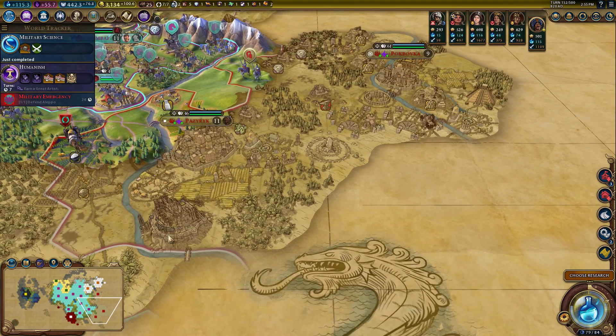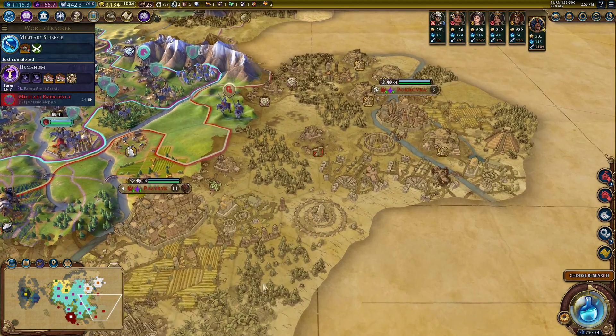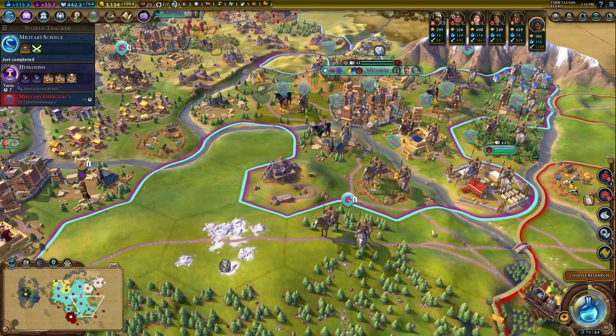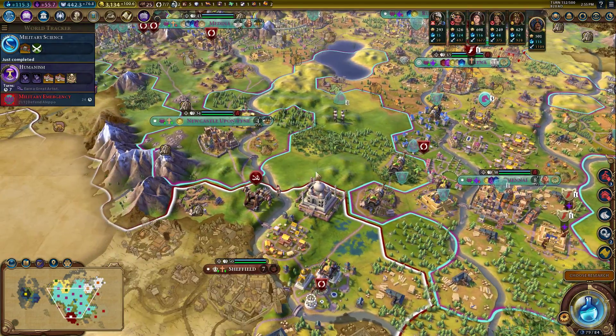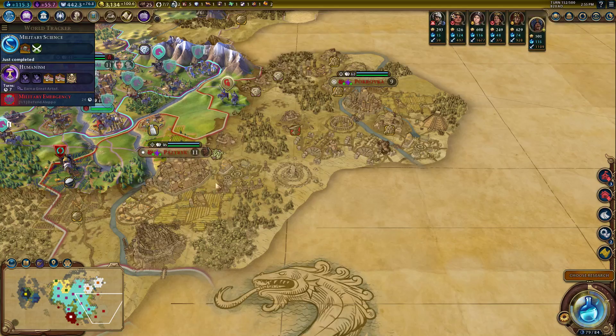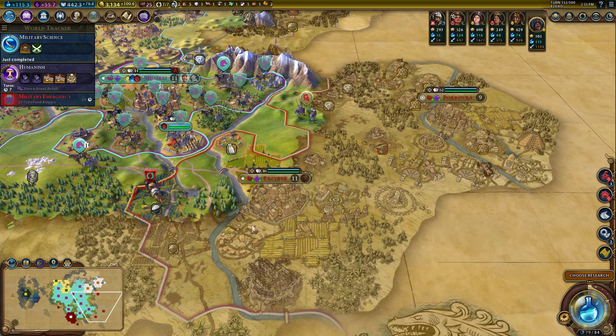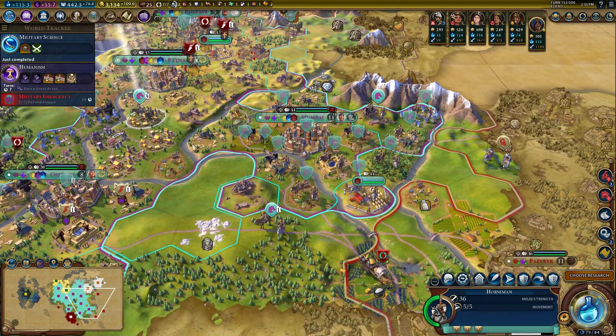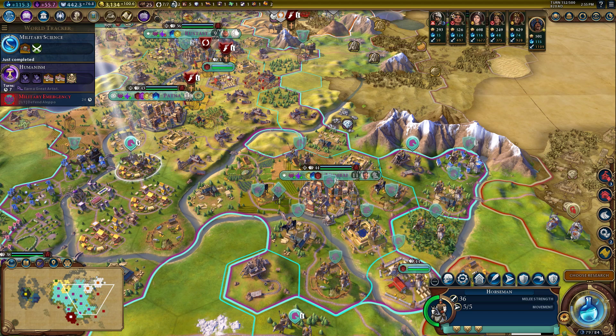One thing with warring a Civ like Scythia — and whether or not I actually remember to do this when we get there — is you might as well pillage all of her tile improvements. You don't get to keep them when you inherit her cities. It's just free economy. If you have the movement and the time, it's a little awkward when we're trying to maximize the first 10 turns of this war, but you should be pillaging as much as possible.